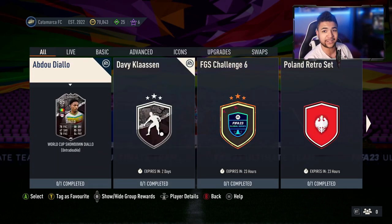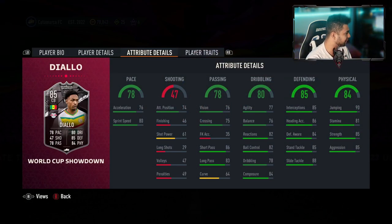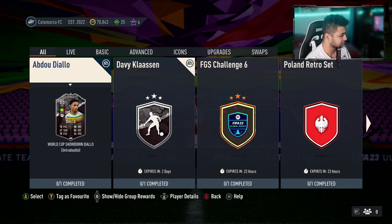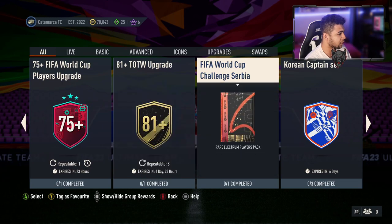Then we got Abdou Diallo, obviously the PSG — sorry, Leipzig center back. I thought he was still at PSG. Anyway, 76 acceleration, 80 sprint speed for a center back card, 85 overall. These will get an upgrade depending on who wins out of the two, so that's a thing to look out for as well.